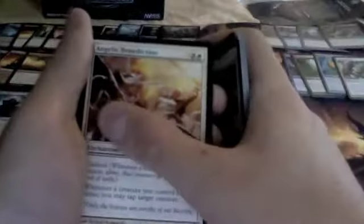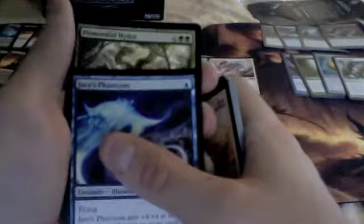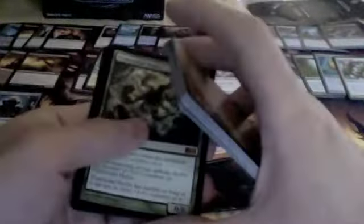Ring of Kalonia, Angelic Benediction, Jace's Phantasm, and Primordial Hydra — well, there's one mythic rare. I like it; I was thinking of putting it in a deck. Five packs left — all the mythic rares. Surprise, I only got one planeswalker.